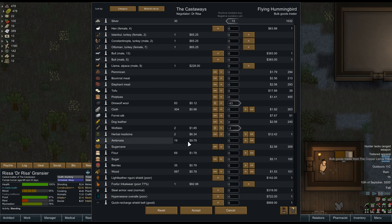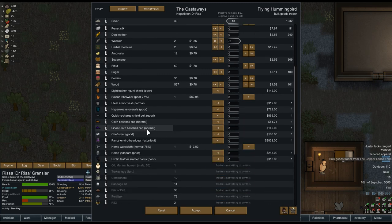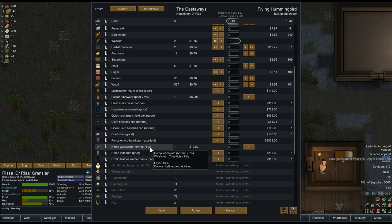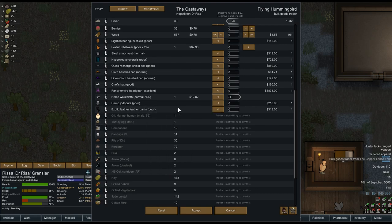The two wolf skin you can have. Lots of ambrosia we have. I'll keep my flower. Anything good here that you want to give me? A baseball cap? A chef's hat? Enviro headgear — warm and cozy and airtight headgear designed for deep space explorers to combat hostile bacteria. What's that going to do for me? Covers everything. It's like, helps you with toxic — look at all that. I have a hemp waist cloth, exotic leather pants.